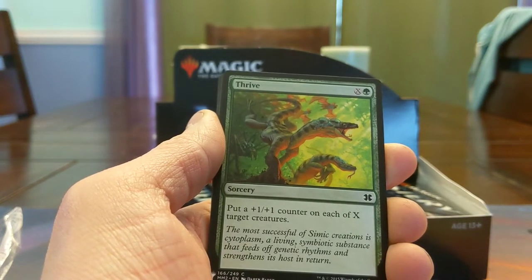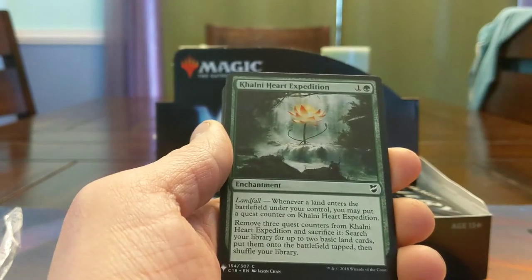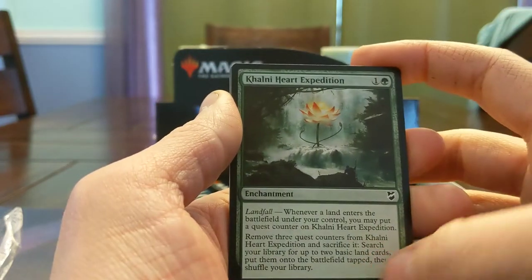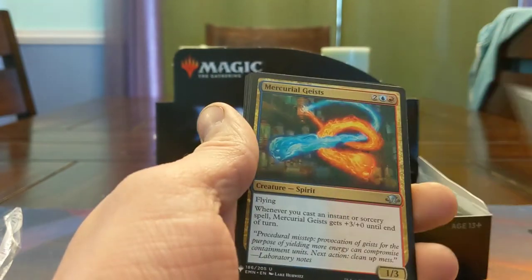Put a +1/+1 counter on each of X target creatures. Colony Heart Expedition — Prime Time's best friend. Underrated in Commander: spend 2 mana and go get 2 lands, really really good. It's just that you really want to have it in your opening hand — it's a crappy draw.